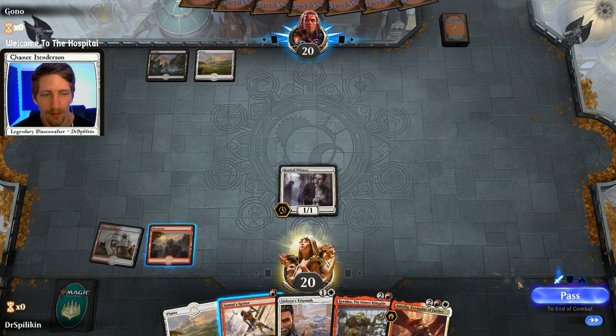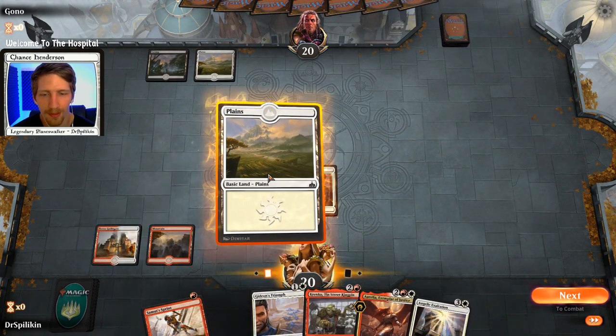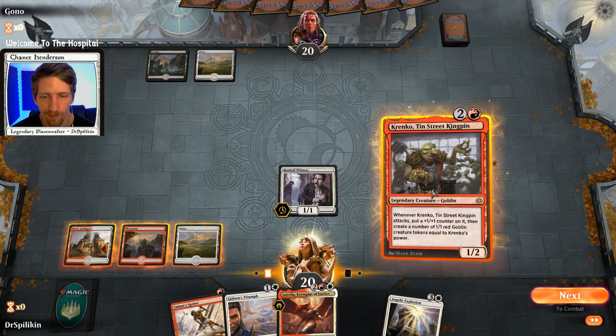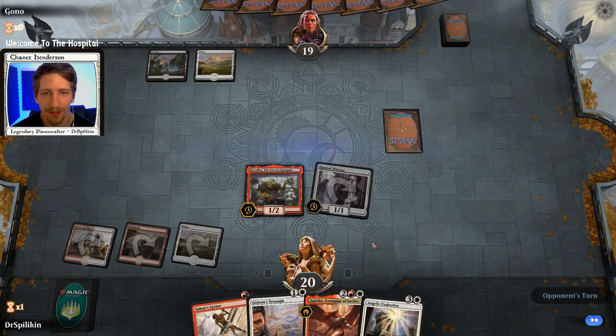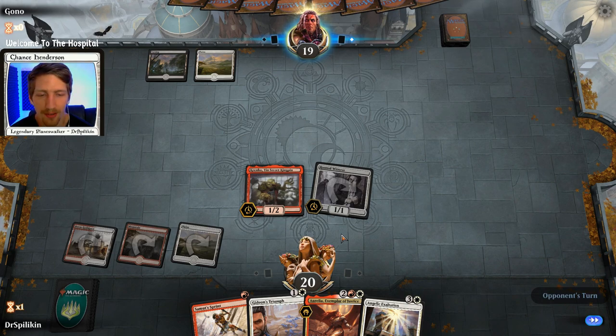Gideon's Triumph is some actually decent removal. Obviously if they just go saprolings and sort of swarm your board, it's a bit less useful. Let's just go ahead and throw down the Krenko - we have four copies and there's a reason behind it. Hopefully we can draw into enough land to get this Angelic Exaltation down and get some Goblins going, because that's the real reason why everyone's here.